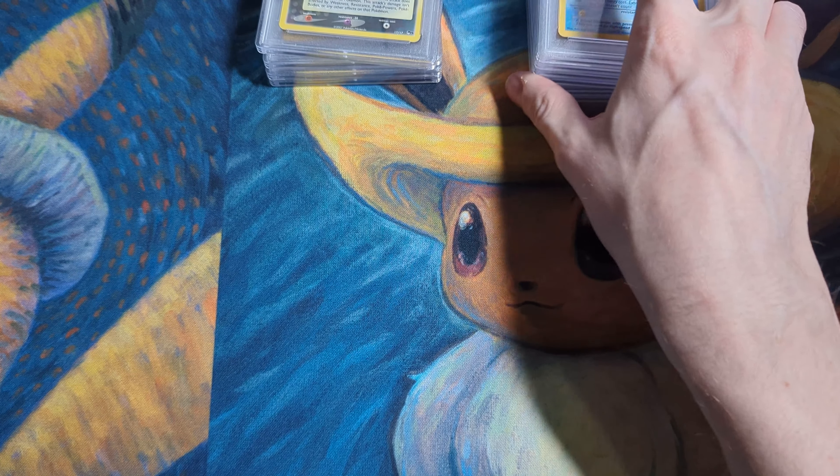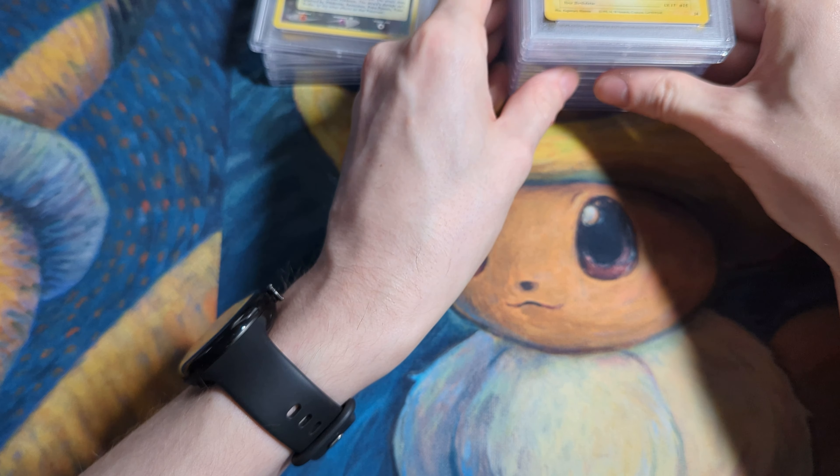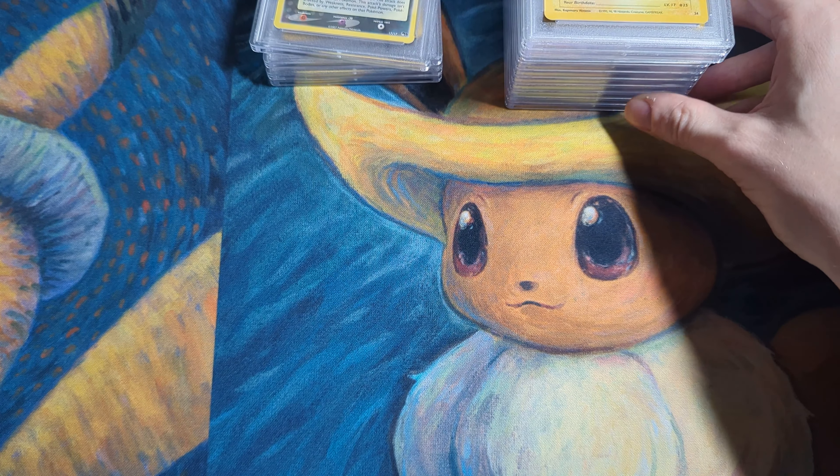How did we do on the birthday Pikachus? 10. Nice. 10. 10 and 10. Wow, what a streak! And another one — five 10s in a row. It's going to be some nice inventory to have, and easy to stock. I just list quantity on the same listing.